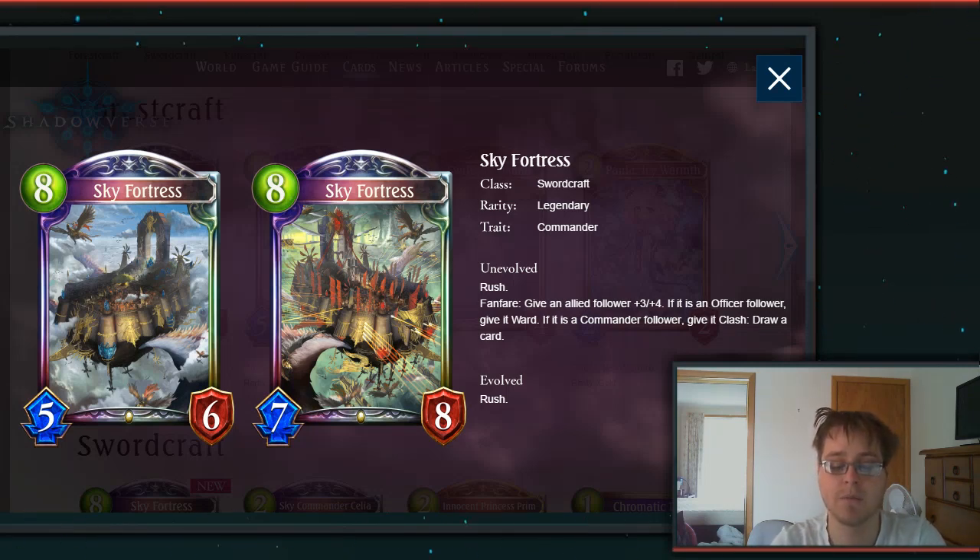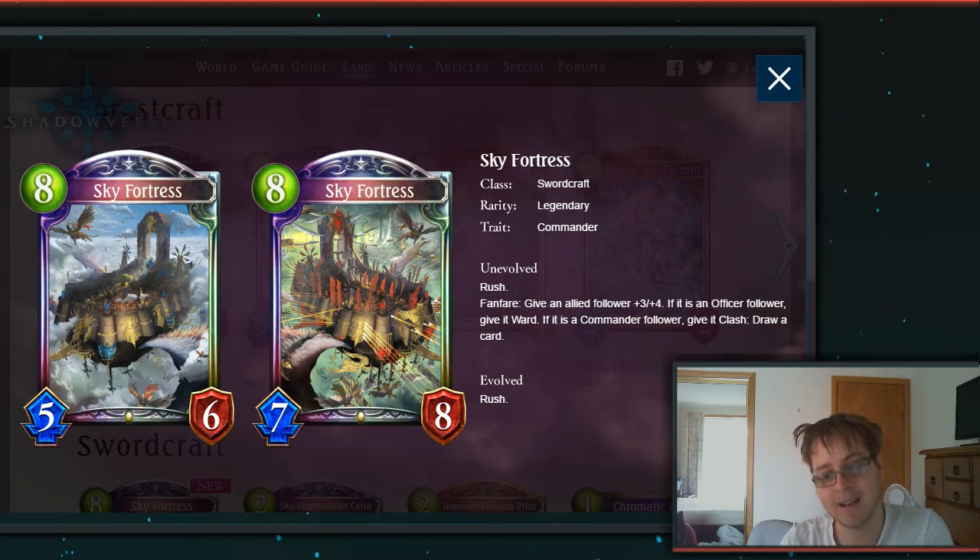Then we have Swordcraft cards, which are pretty impressive. First is Sky Fortress — an 8-drop 5-6 with Rush. Fanfare: give an allied follower +3/+4. If it's an Officer, give it Ward. If it's a Commander, give it Clash or draw a card. Both are really good effects. The Rush on its own makes it good trade value immediately, and Commander synergy means you can pull it using Commander draw cards. The extra Ward and draw synergy cover versatile situations. It's not OP — definitely not an Albert — but it's interesting and I hope it sees play.